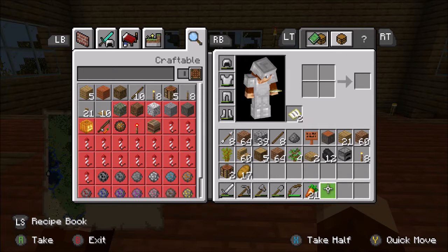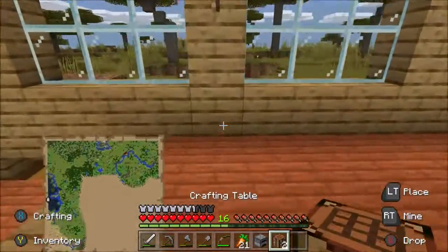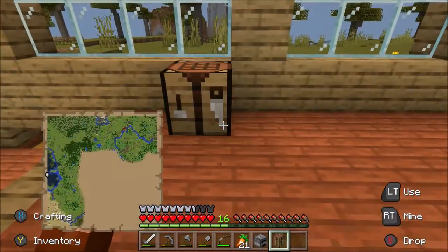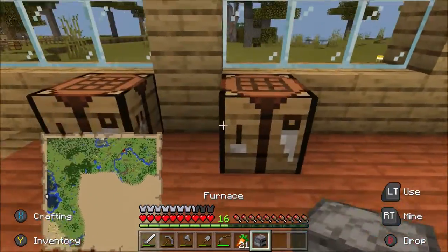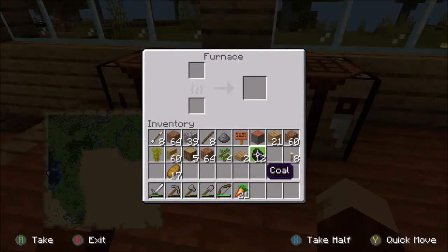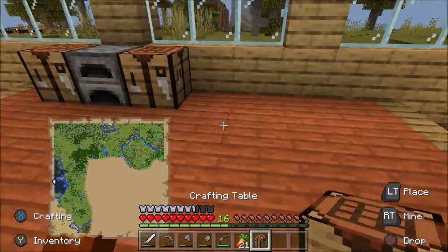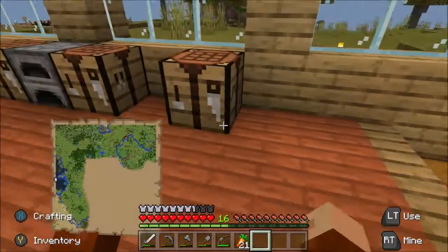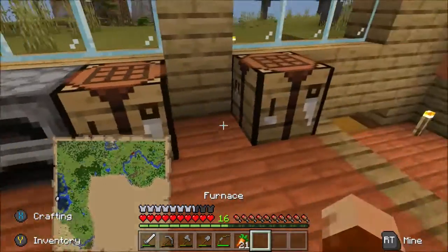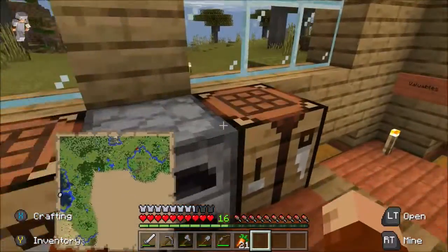Next thing, we just need to place down the furnaces and the crafting tables. Let's see how we're going to do this. Maybe if we do like a pattern like that, and then the same on that side there. That could work. We've got a crafting table here, so let's go and put that one in the spot as well. And then we'll need one more there. We need a furnace as well, so we're going to do that there, and then one more furnace along like that. We are getting there.